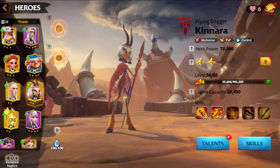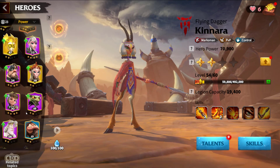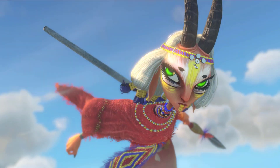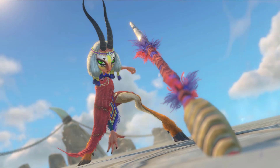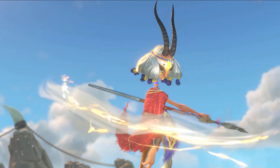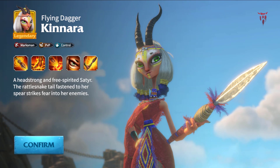Greetings my dear friends and welcome back, where we embark on an exciting journey into the enchanting world of Call of Dragons. Kinara is a legendary hero from Call of Dragons. White green eyes and horns on her head give her an intimidating and arrogant look. The character has marksmanship, control and PvP talent branches. She is great for any events and activities in the game, deals a huge amount of damage and significantly strengthens the legion of shooters.